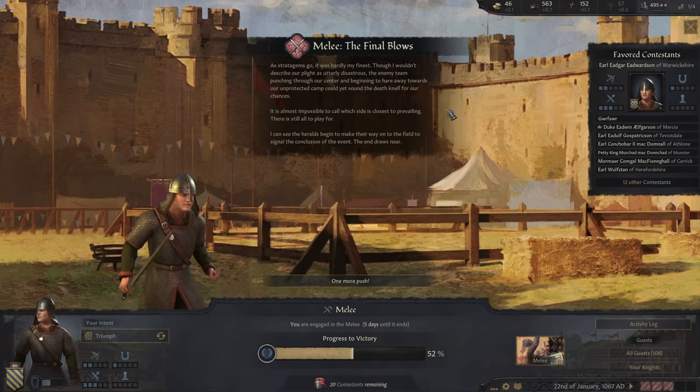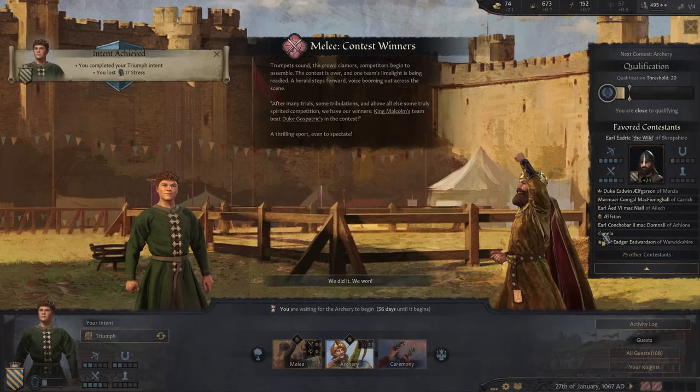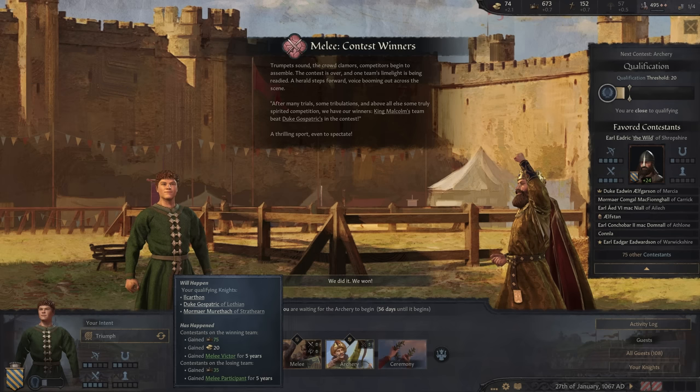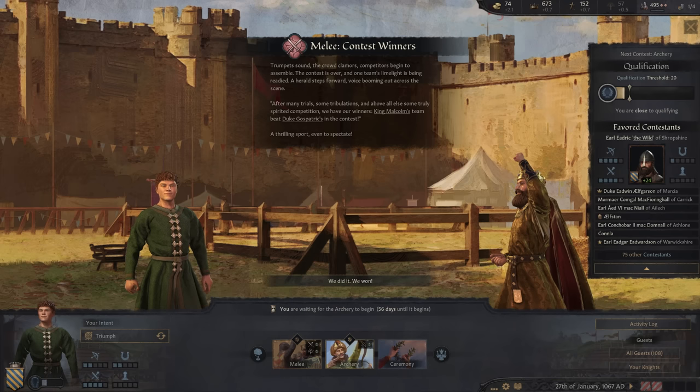As stratagems go, it was hardly my finest. The enemy team is punching through our center and beginning to tear away towards our unprotected camp — it could sound the death knell for our chances. It is almost impossible to call which side is closest to prevailing. There is still all to play for. Trumpets sound, the crowd clamors, competitors begin to assemble — the contest is over. Our team beat the Duke's team! We gain prestige, gold, Melee Victor for five years, and more martial — just a bunch of good stuff.